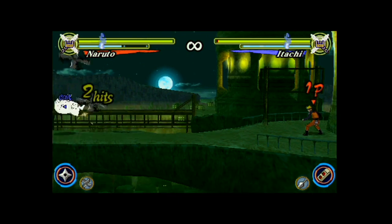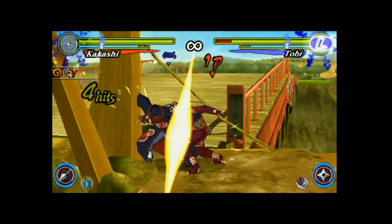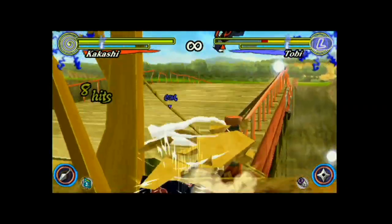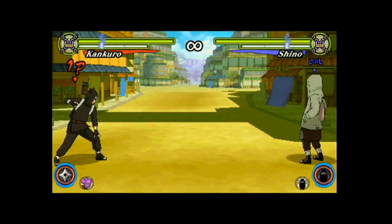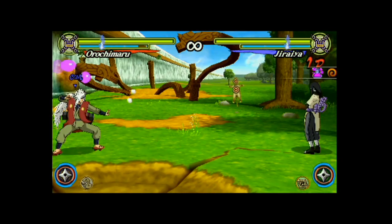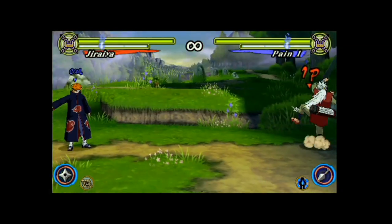Carrying over from the Storm series, each character was given a special item unique to them. Some of the items were great and added a nice boost to the character's playstyles. Others were, well, a bit unfair. Amongst the four biggest offenders are Kankuro, Orochimaru, Sasori — both versions — and Jiraiya.